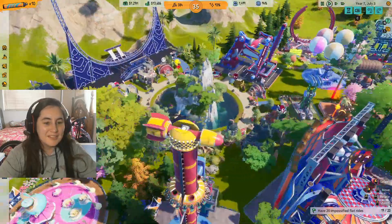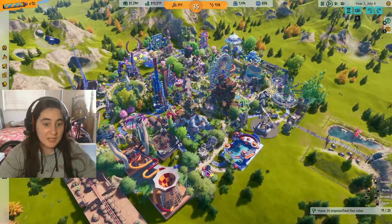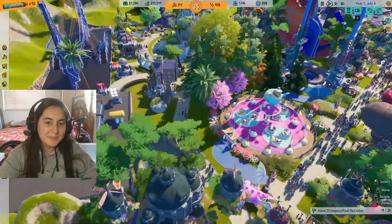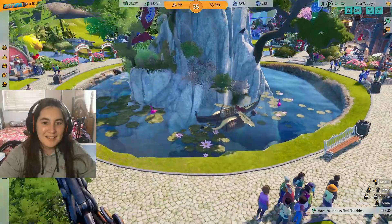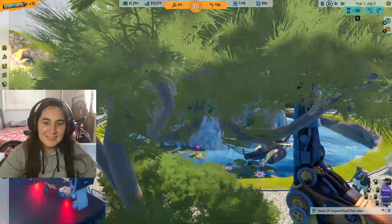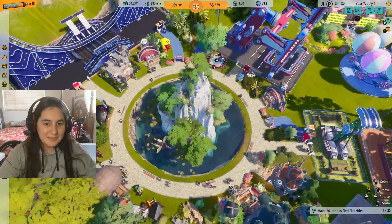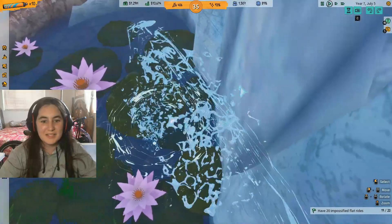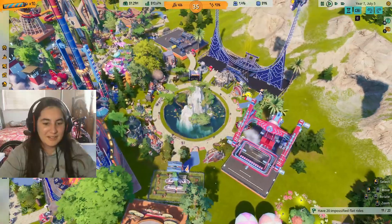I ran out of space near the beginning so I made an extra line to go to this area and then made another water pond. Look how cool this rock looks in the middle of this circular place. Look at the details — there's a fountain here and look at the water, it looks so clean. I just find it really cool.